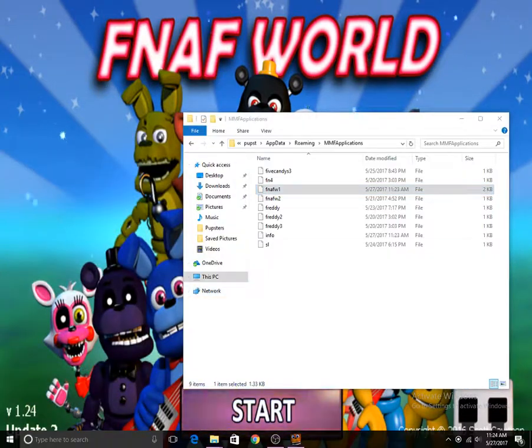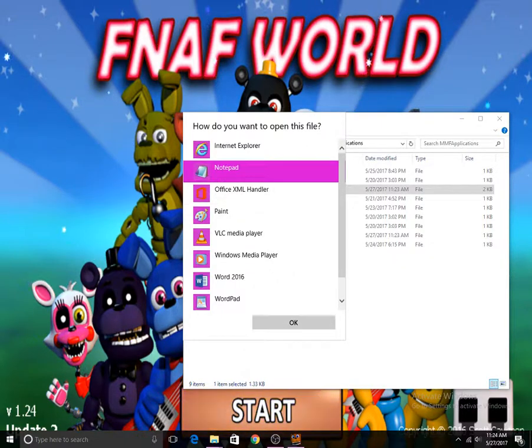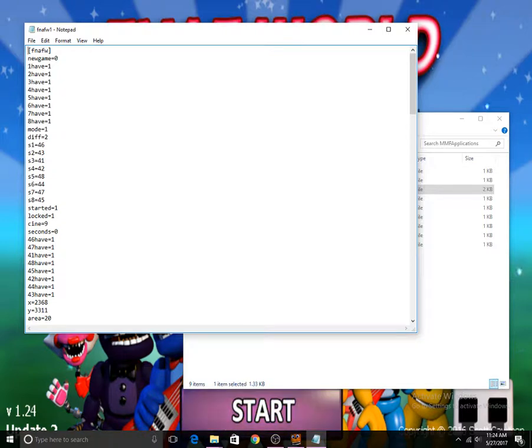Let's see what else we can find here. I haven't really looked into this that much. New game — no. Let's see: started, locked, cine. Cine — I feel like I'm pronouncing that right — like cinema, so like movie. Nine — are there nine? Like each of the clocks, like each of the times that we speak to Fredbear — that could be a cinema. And look, this has changed again now. Area 20 — I wonder what that means. What if I set this to area 1? Let's try that.